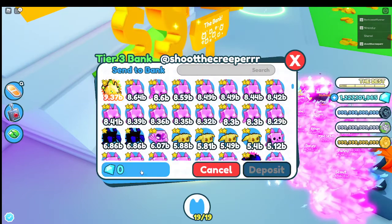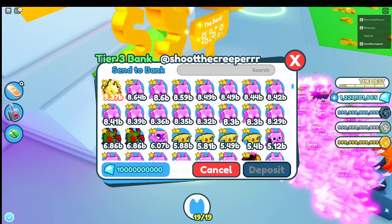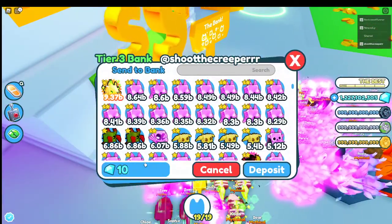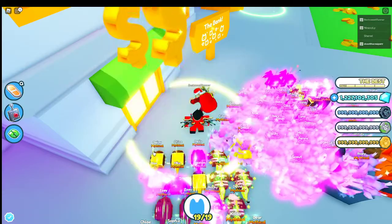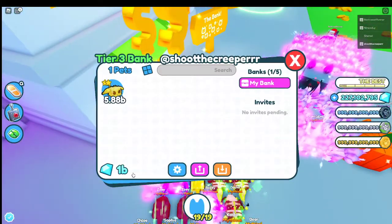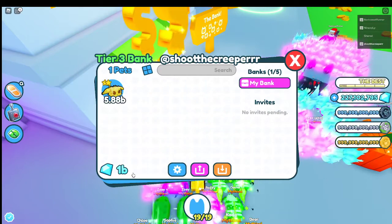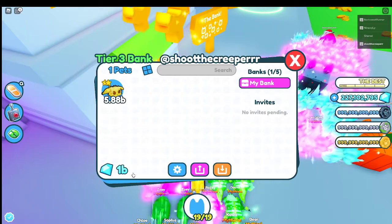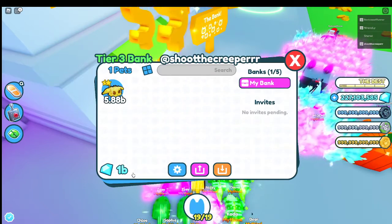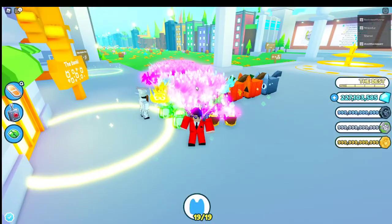Let's go ahead and deposit a billion gems. Not gonna buy anything. Could not verify diamonds. There we go, they're in. So do I just get interest over time? That one billion gems can go to... 175,000 a day.